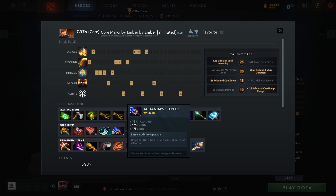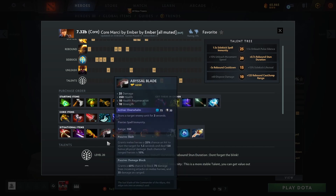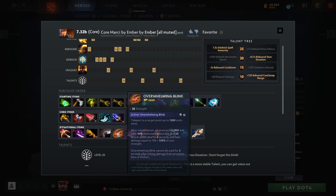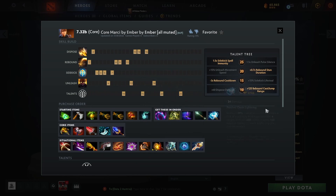In the late game this is very good as a one-two-three-four item. The situational items depend on the game — you'll almost always get the Eye of Skadi, Daedalus, and Strength Blink. Strength Blink is also very good versus Windrunners, Omniknight, and similar heroes.